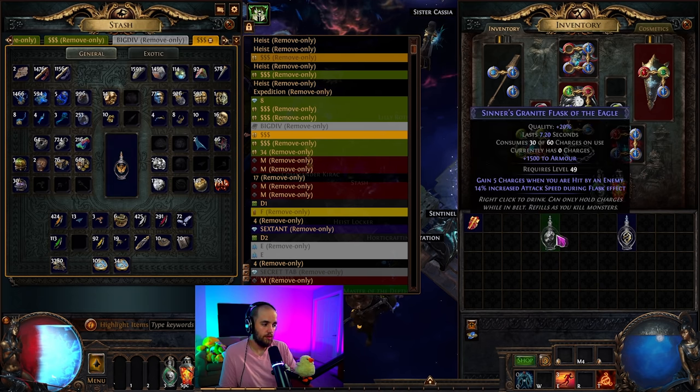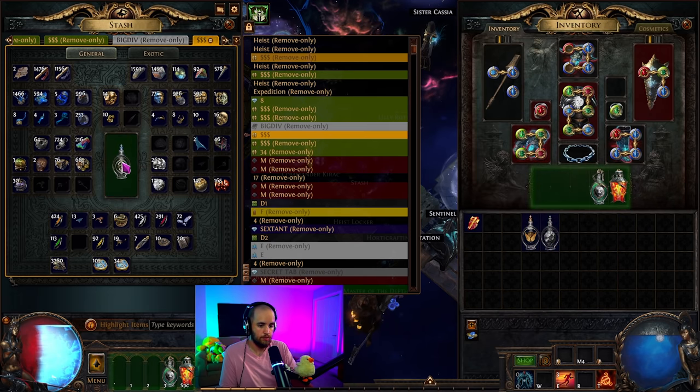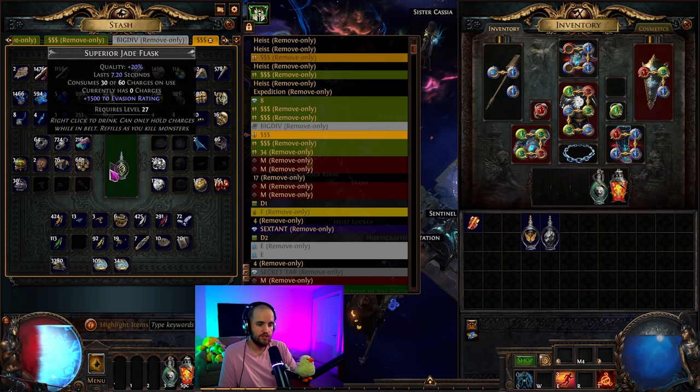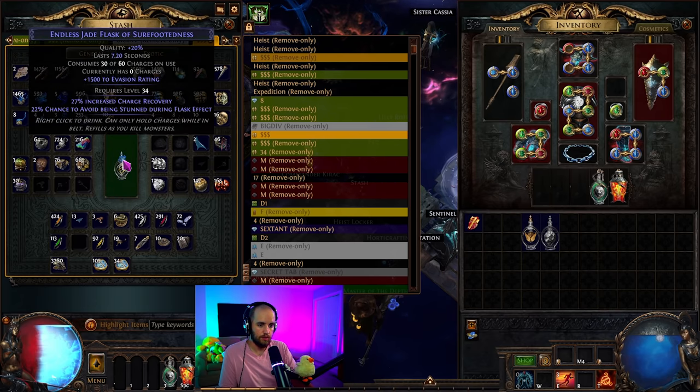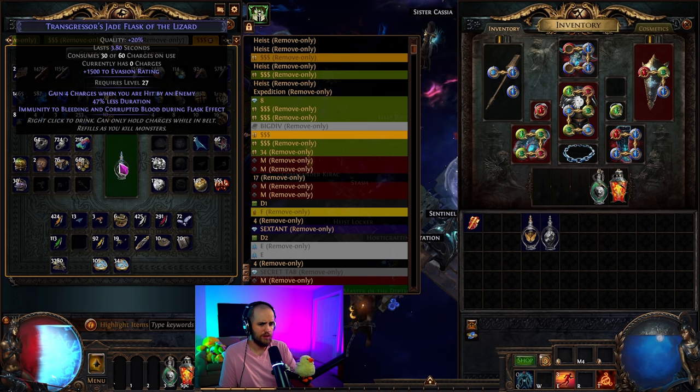So we can move on to our next flask — we've got two flasks done and we're moving on to the third. You'd want to scour it, quality it up, and start rolling with alteration orbs looking for those mods. This is a relatively short duration flask, and immunity to bleeding and corrupting blood would be better on a life flask if you're going to use it.